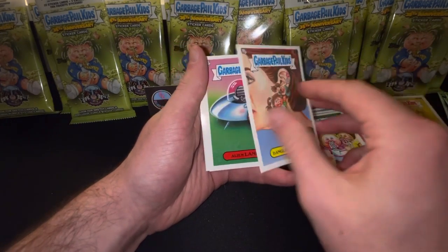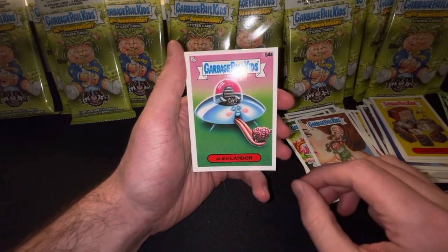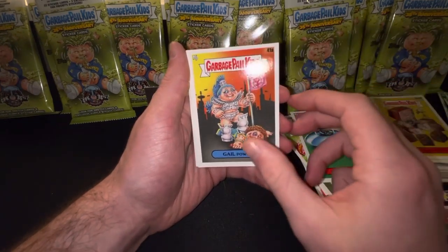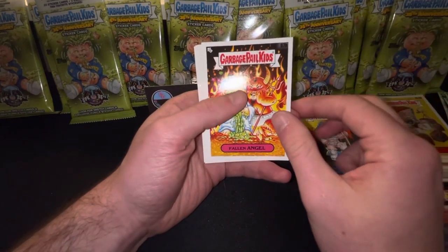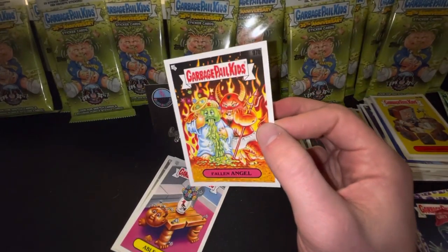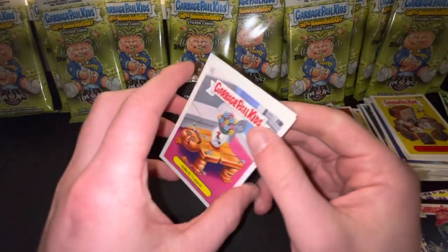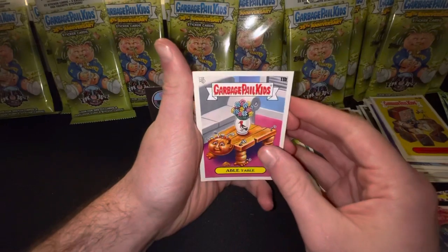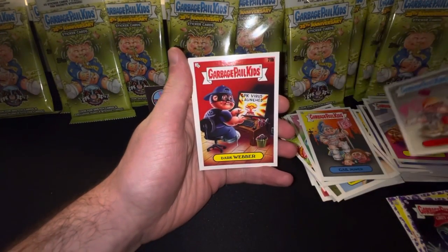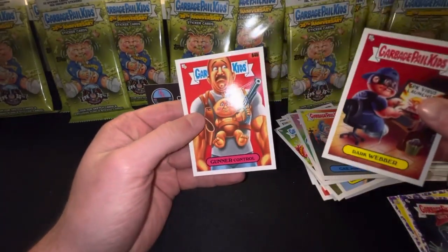Here's an A-Series. Green Street Art, B. Testy Tony, A. Milt and Cookies, A. Wow — Dangling Danielle. I can't say I've ever seen this card. Alien Landon, A. Gale Power, A. Fallen Angel is the B series of that card — going over with those. Able Table, B. Street Art, B. Dark Weber, B. Gunner Control, B.